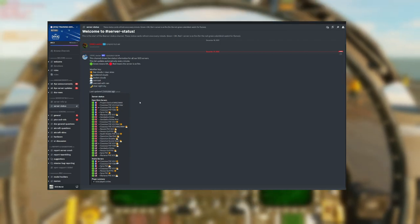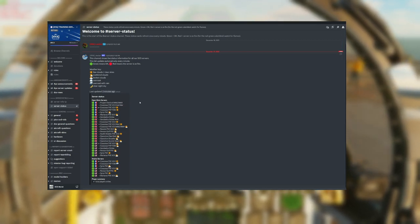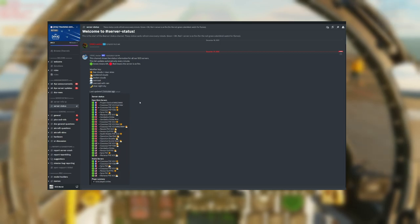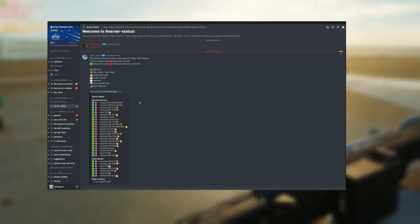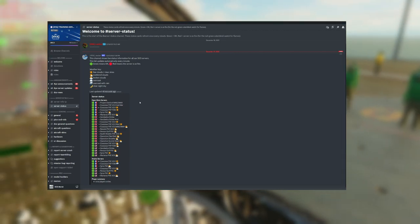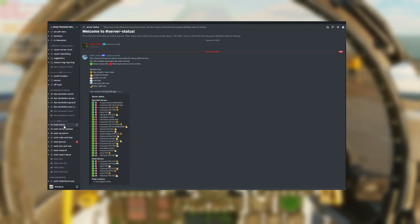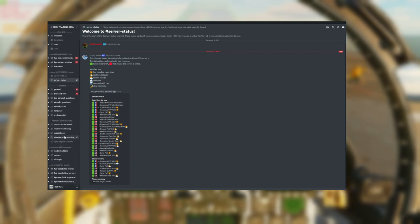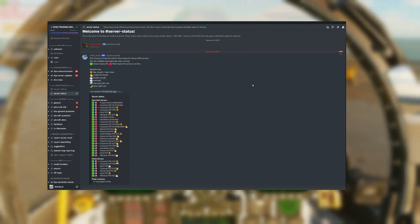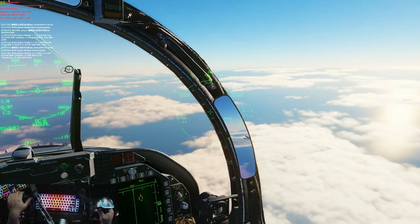Not only do they have PVE and aerobatics but they also have some PVP servers where you can start to hone your skills going against another actual person. There's a ton they offer for anyone new to explore and get into, a great system for getting help, making recommendations, and finding other people to fly with. And welcome to the actual FOYA servers.